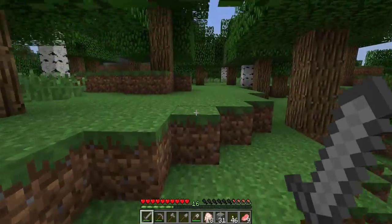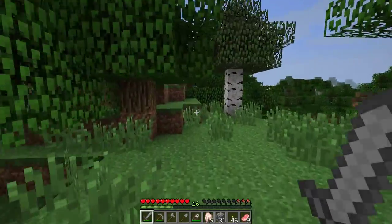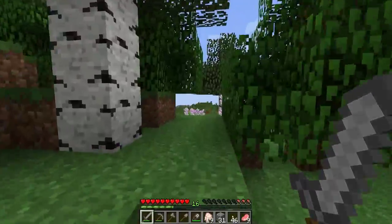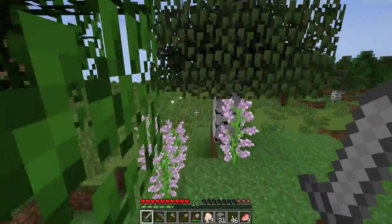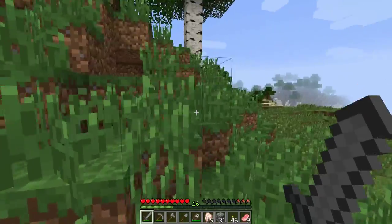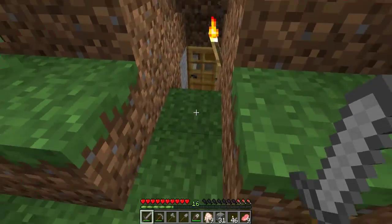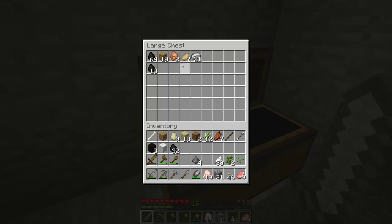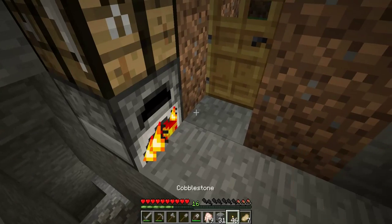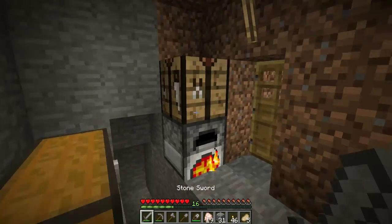Returning to our hobbit hole from our great adventure. We can no longer sprint — this is a side effect of not eating. Once you lose all your hunger you're going to start dying slowly, losing health. The side effect before that is you can no longer sprint. We'll go ahead and return home, grab some pork chop, throw some in the furnace, and eat before we get some crafting done.